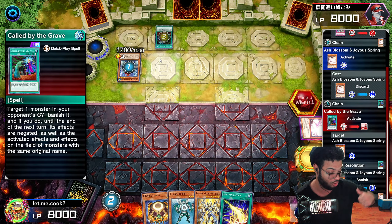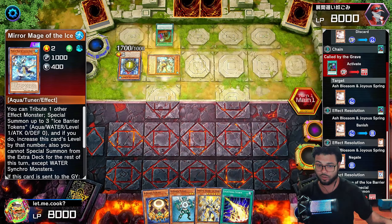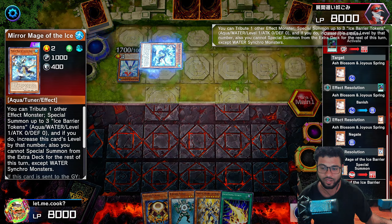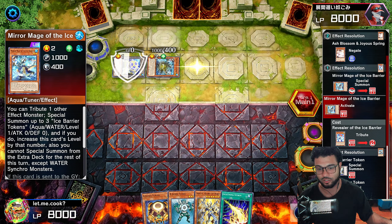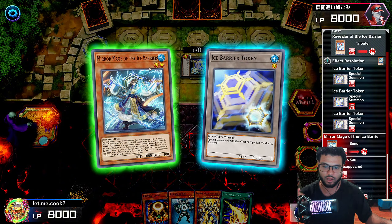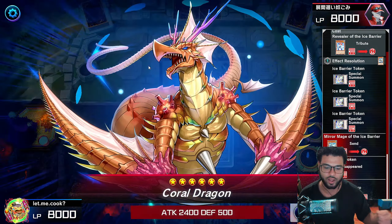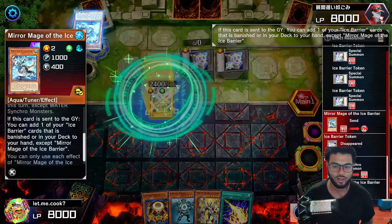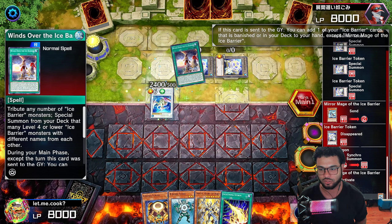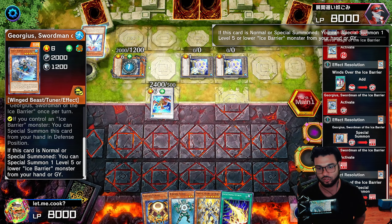He normal summons the Ancient Gear Waver and searches out the Ancient Gear Fortress — that's the problem. He activates Fortress's effect and we have to negate and pop it now with the Herald of Arc Light because if we don't, we're just going to get smoked. Then we activate the Gen X Touring — I only activated this to show you that you can synchro summon during your opponent's turn if you have another Gen X monster on the field. We negate and pop the Fortress, then activate the Herald of Arc Light to get ourselves the Cervi Z. He just scoops — there's nothing more for him to do. Unfortunately he didn't draw into any monster board-breakers like Raigeki or Lightning Storm. So let's continue.